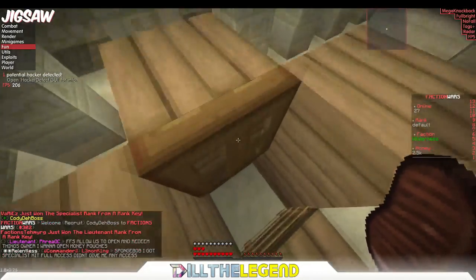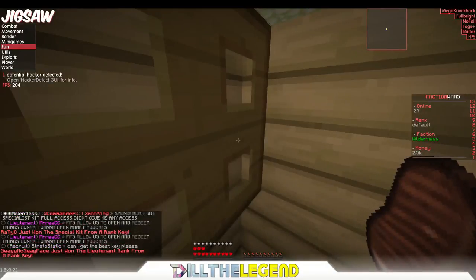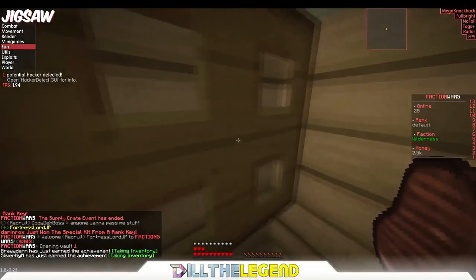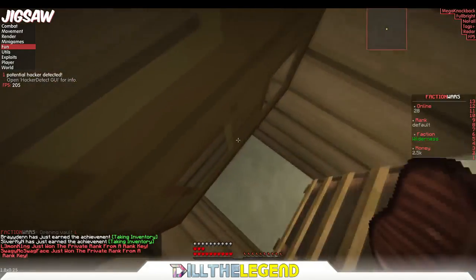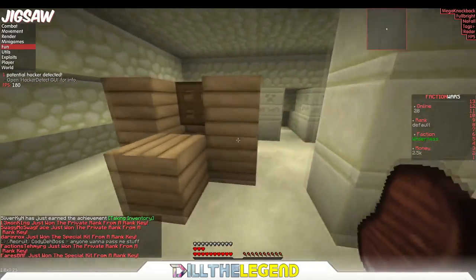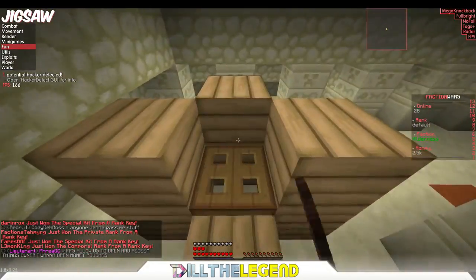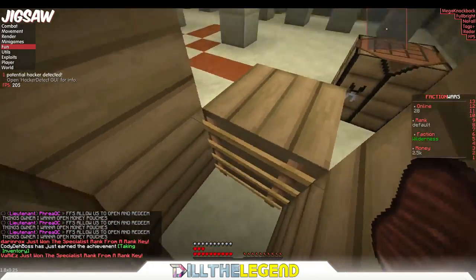I'm going to show you all how to do it without hacks first, then with hacks. You're going to go slash pv1 and put whatever you want to duplicate into your player vault. I have all these diamonds — you start with like five. What you're going to do is make a contraption like this: two trapdoors right here on the top block — looks like a porta potty — with a ladder right there.